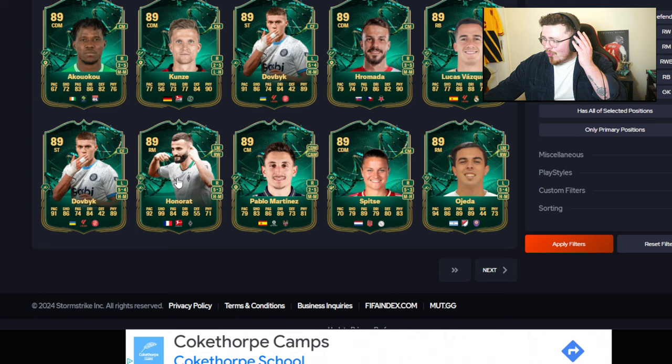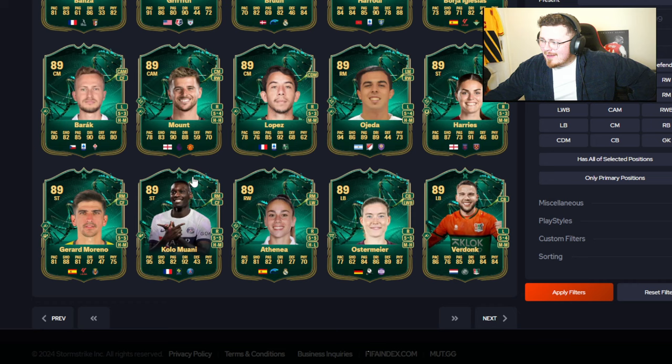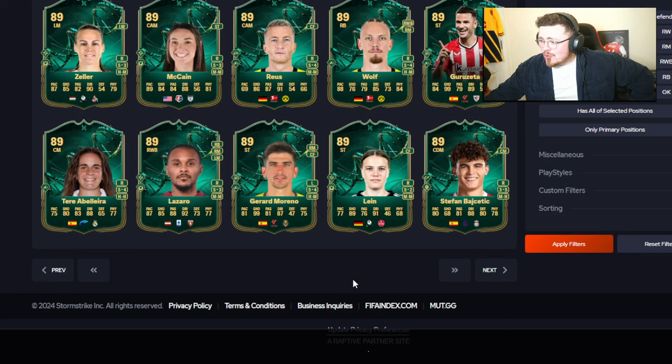99 shooting. Honorat — of course you can chain this with the 99 shooting Evo. I wonder if that produces any absolute demons. Kola Mawani — I think that's the FC Pro version. One thing I was going to say with this Evo: because there are no requirements, it's probably a good Evo to maybe save, hang fire, and see if you can chain it with potential ones.